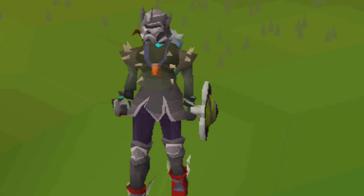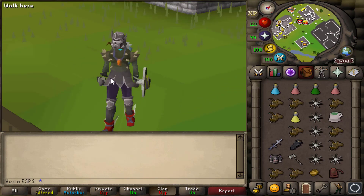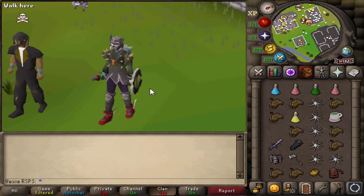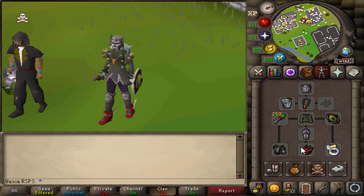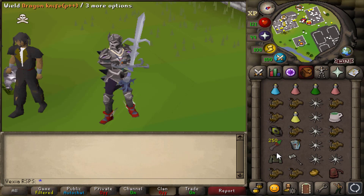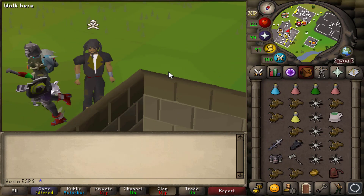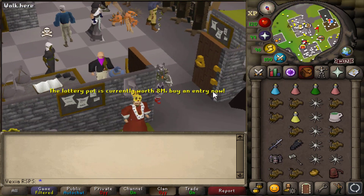Hey, what is going on guys, welcome back to another video! Today we're back with Bruno bar space boosting. In today's video we're gonna be PKing. As you guys can see we're in the max range gear setup slash melee setup. We have dragon knives, the twisted buckler, and basically we're doing a basic switch of range into max gear, but we're also gonna be trying out different spec weapons such as DDS, dragon mace, Korasi — just anything.